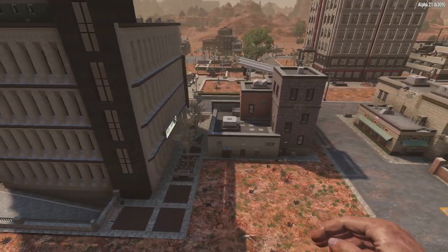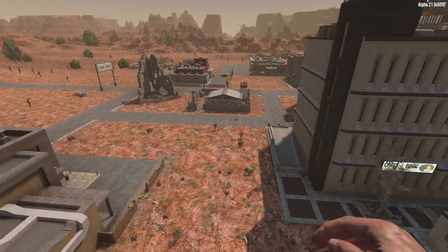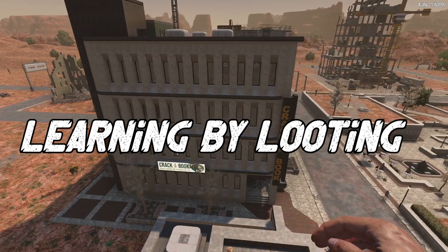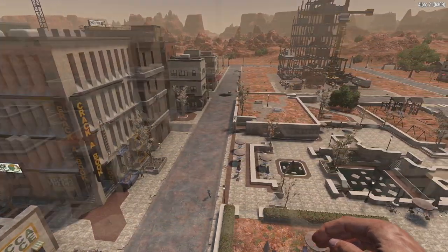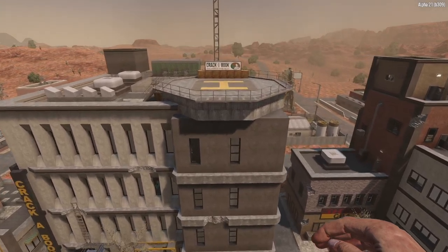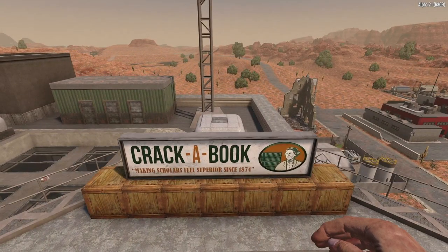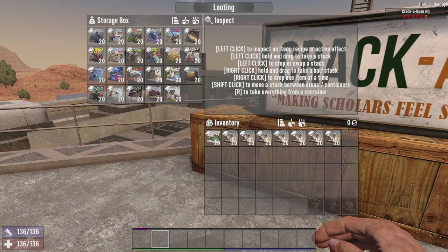Now let's get into all the things that we've learned over the streamer weekend and try to give a bit more knowledge and help to you guys as well. Today we're going to be looking at the cracker book and how important the cracker books can be. With learning by looting - a whole new way that we play Seven Days now - it's completely changed. We're going to be looking at the magazines, the perk books, schematics, and how important that is to the way we play Seven Days.